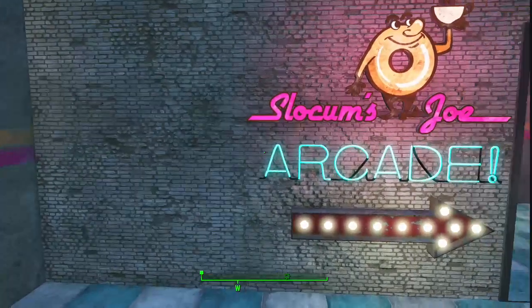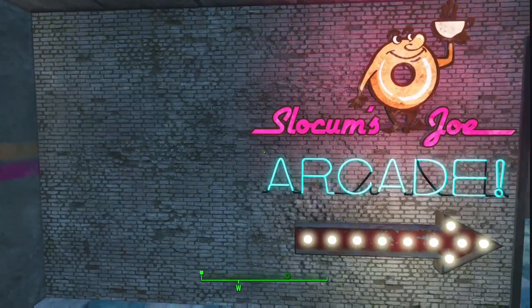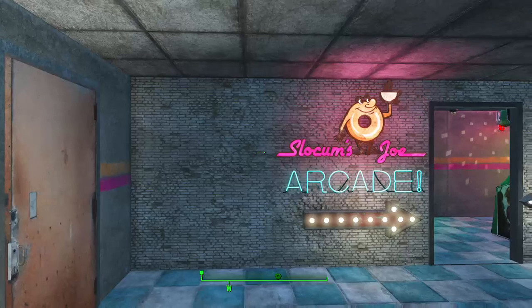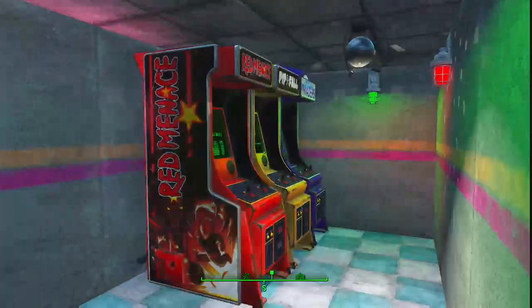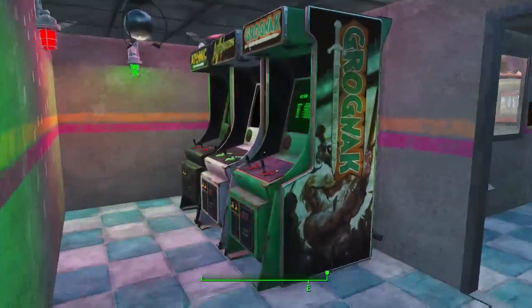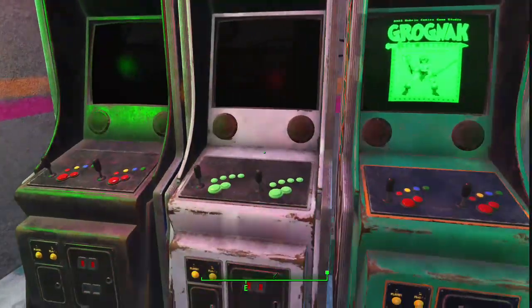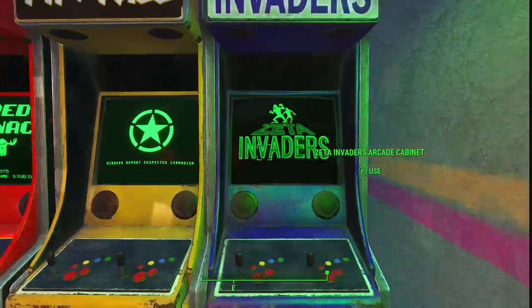The last part of this is the Slocum's Joe Arcade. The way I envision it is that without having to worry about fixing things to save his life anymore, our buddy Sturgis started looking for, scrapping, and repurposing all kinds of technology, and he got his hands on working arcade games from Mama Murphy's Donut Shop. These are actually working arcade cabinets — it's an arcade mod that's in the Creation Club, of course. We've got a machine down, so we'll have to do some maintenance on that outside of the video. But all of these work — you can play them and save your high scores.